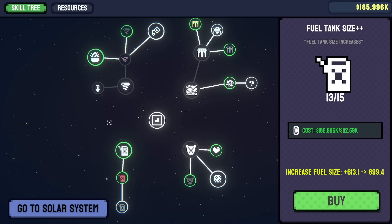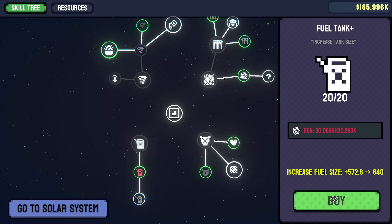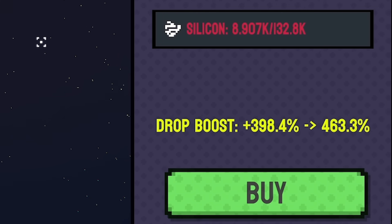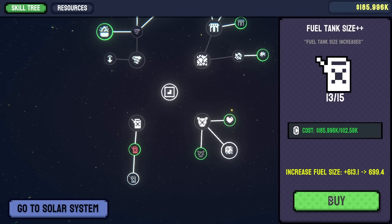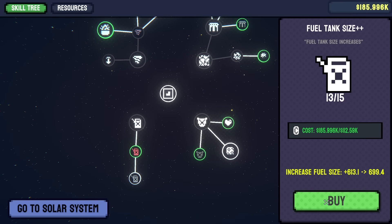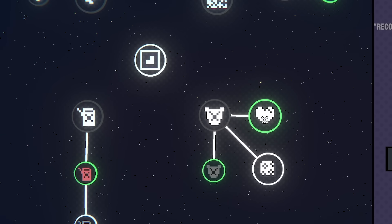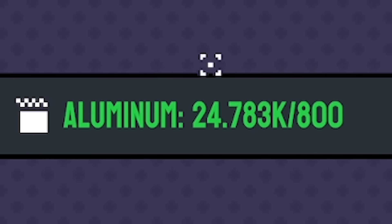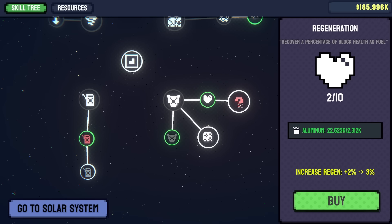All these grayed out ones are the ones I've completely max upgraded. This is the last ore refine - we now get 400% more resources when we hit stuff. Then fuel tank size takes a load of money. But instead, look at all these other green ones we've got unlocked. We've got regeneration - recover a percentage of health, costs aluminium, only 800 though - and I've got 24,000 now. So we can keep upgrading that.